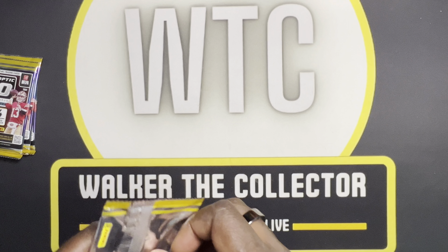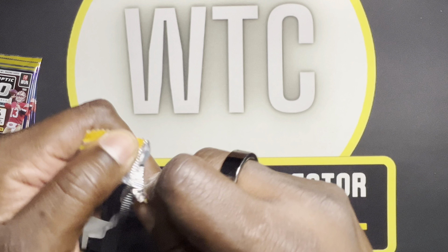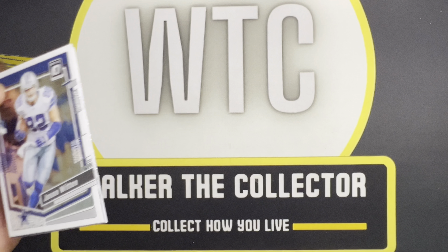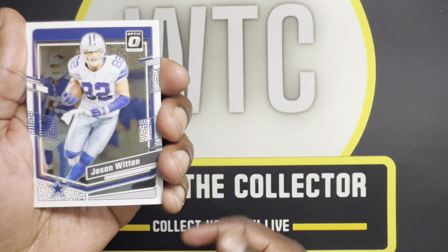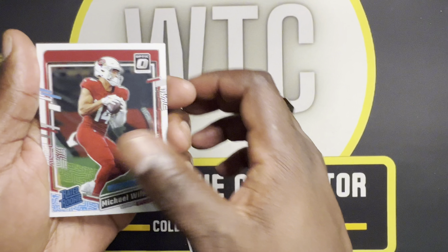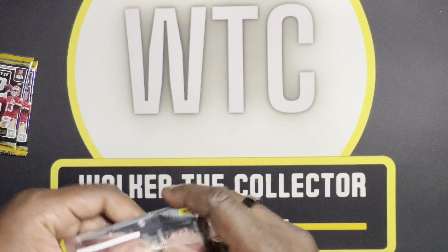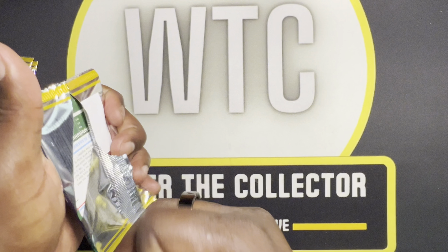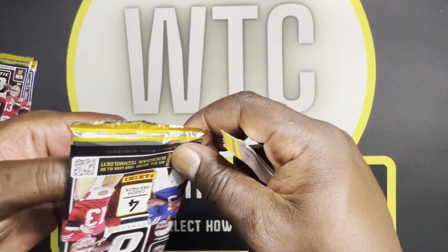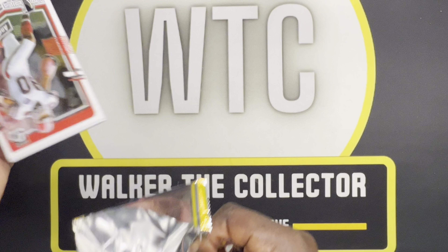On the second pack, we got a Jamar Chase, and there's like a purple back there. We're going to go with Christian McCaffrey here. And next we have a Puka — nice, nice, nice. And then a Marvin Mims on the Rated Rookie, the purple Rated Rookie. Not bad, not great, but we got a lot more to go through.